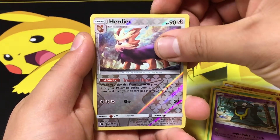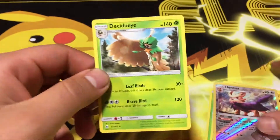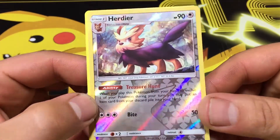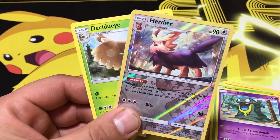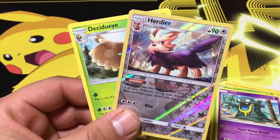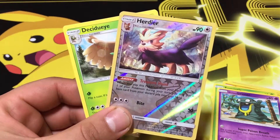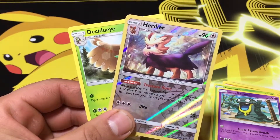And guys, here is the rare — the rare is a Decidueye, regular rare. Check that out, that's pretty cool. Reverse guys, awesome card. Thank you guys for watching, be sure to check out my Instagram, and if you're not subscribed to my YouTube channel go ahead and subscribe, hit that thumbs up button, leave some comments down below on what other packs you want to see me open, and we will see you next time on BC Unleashed. Bye bye!